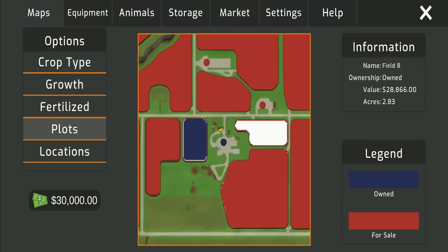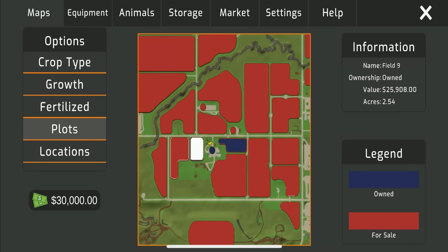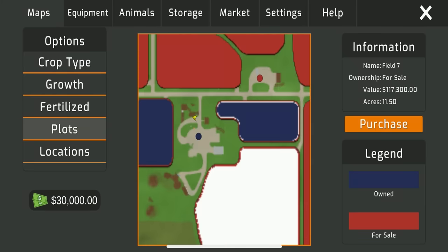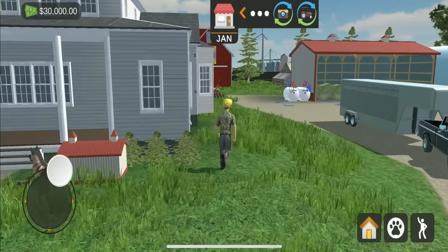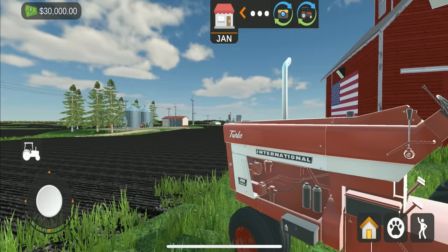These are the plots you own. First you own field eight on the main farm, and then field nine. Field nine comes pre-ready to be harvested - ready to rock and roll. Field eight is ready to be planted. Let's go there and take a look at the planting process and all the tractors.